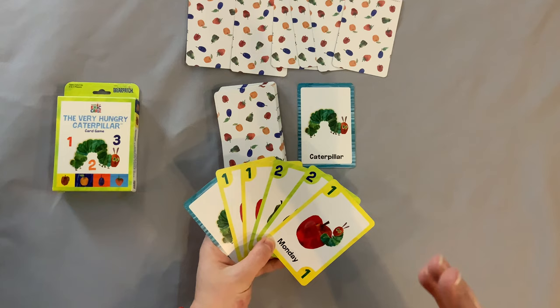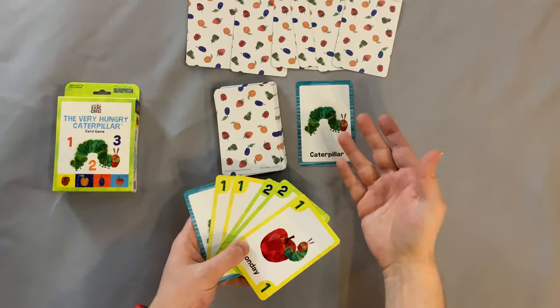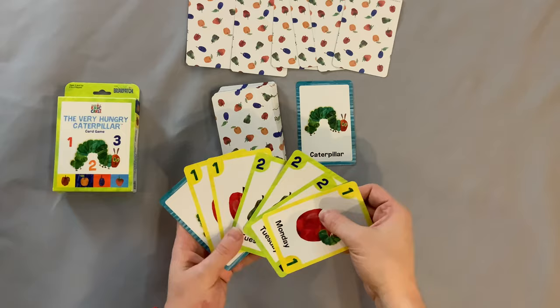On your turn, you have one of two things you can do: you can either draw the top card off the deck, or take the face-up card. I already have one caterpillar so I don't need another caterpillar, so I would draw from the deck.